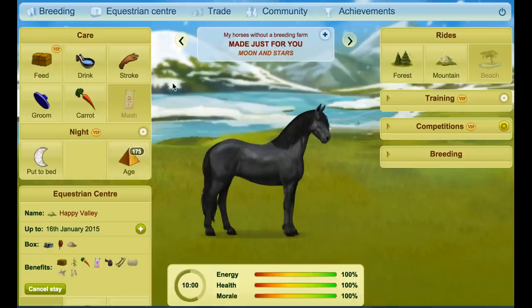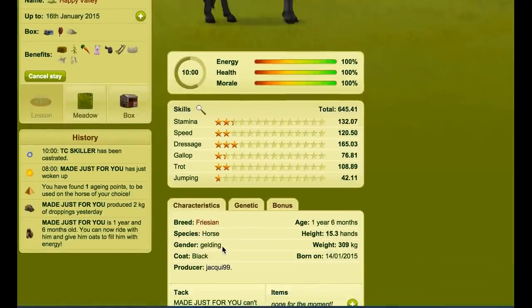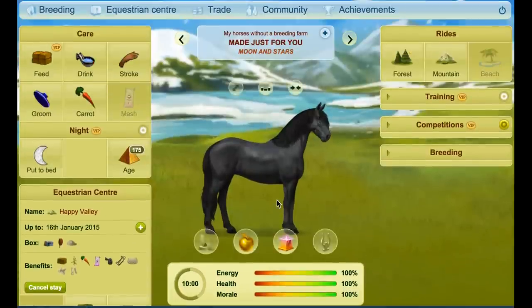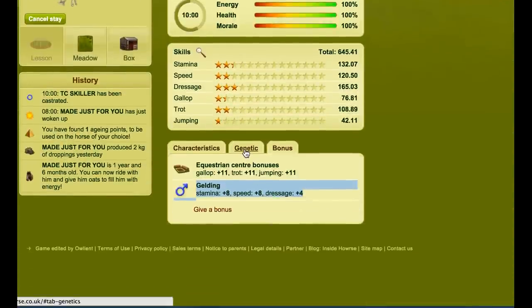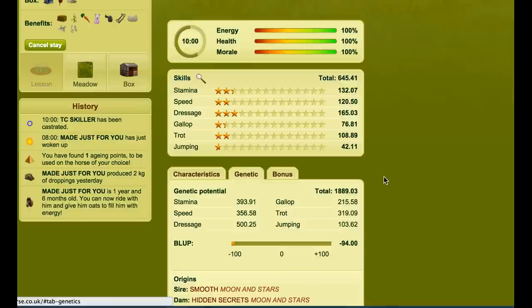Whenever you order from a team, they will send you a gelded skiller. The reason you get a gelded skiller is for two reasons. First, the bonus mares and stallions don't have this bonus — if you have two horses with exactly the same skills and bonuses except for the gelding bonus, the gelded horse is probably going to win. The second reason is top teams don't want to sell out their very best horses, as they've worked very hard to get there and aren't just going to hand it over.